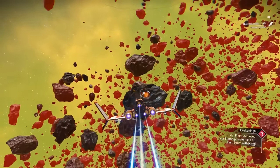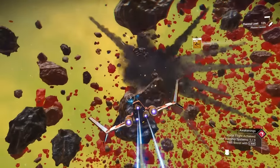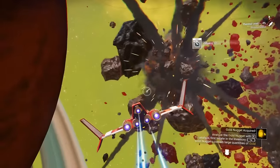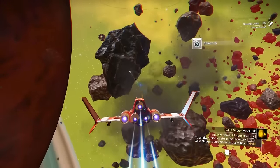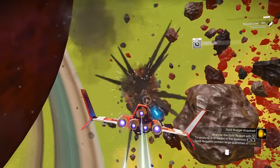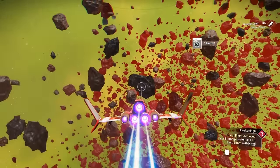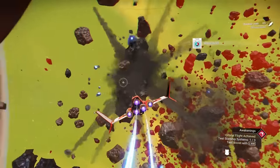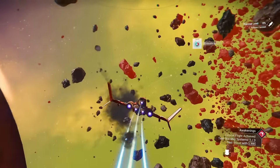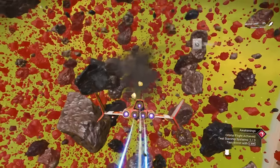Once you find an asteroid field, you're going to be doing one of two things. There is the Awakenings quest which teaches you how to fly your ship. After that, you will be destroying all of these asteroids around you. It's going to give you gold, sometimes platinum and silver. You'll also get tritium — tritium is what you need to make your pulse engine go anywhere, so definitely don't run out. I will usually do this for about 10 minutes to get enough tritium, silver, and gold.